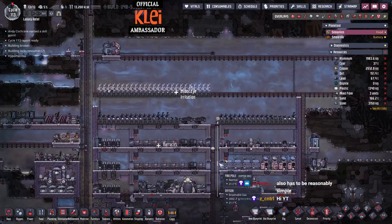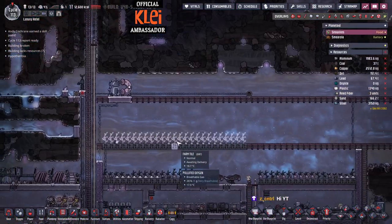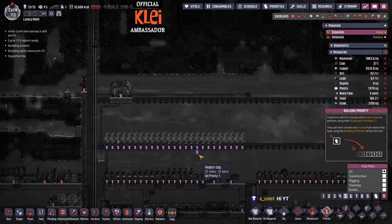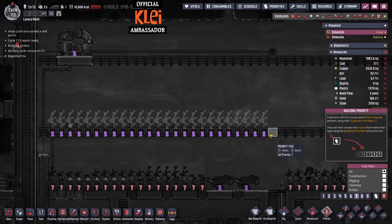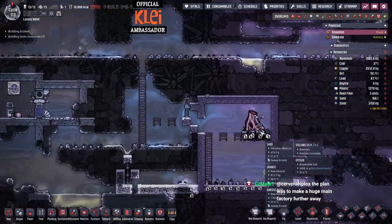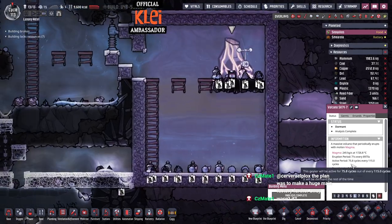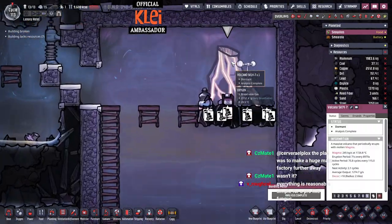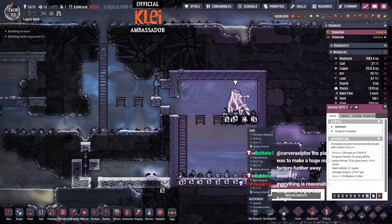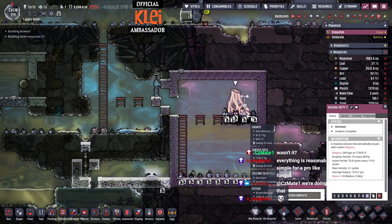As we continue on the base, our heating loop is working wonders so we can plant some more mulewood in there. I'm going to up the priority on those. We need to get this swept out pretty quickly. This says it's active in two cycles, but I know from past experience with volcanoes that when they go active they don't immediately start erupting.